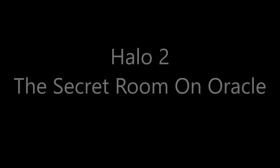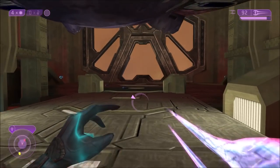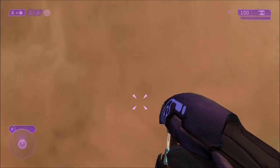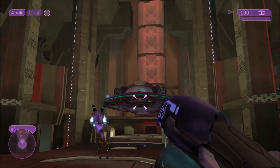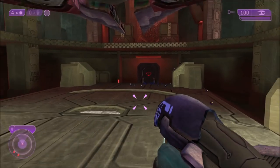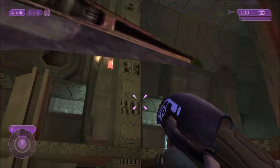Hey guys, it's General Heed here. How's everyone doing today? For today's video, I'm going to be showing you guys the secret room that's hidden deep on mission Oracle. This room is actually hidden pretty far out of the map and it's easier to find towards the end of the mission during the boss fight against the heretic leader.